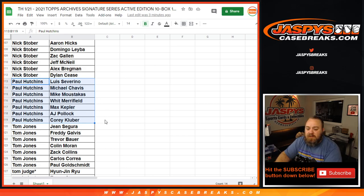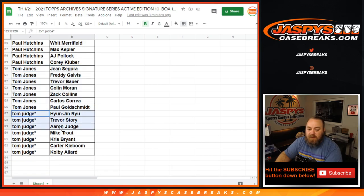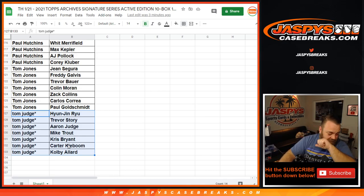Tom Jones with your seven — Jean Segura down to Paul Goldschmidt, Trevor Bauer in the middle, Carlos Correa as well. And Tom Judge, last spot Mojo — Hyun-Jin Ryu down to Colby Allard, Trevor Story, Aaron Judge, Mike Trout, Chris Bryant. Pretty good mixing there.